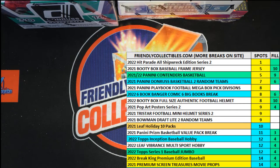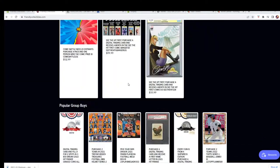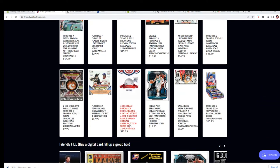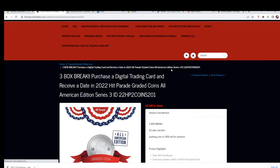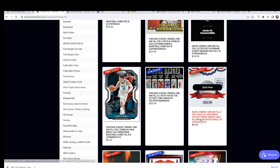Hi guys, here it is. This is the Sprint fill for the three coin break. Let me show you guys what it's at. Three box two oh one right here guys is at 14 left, and we've added a fill D right there. So very good.